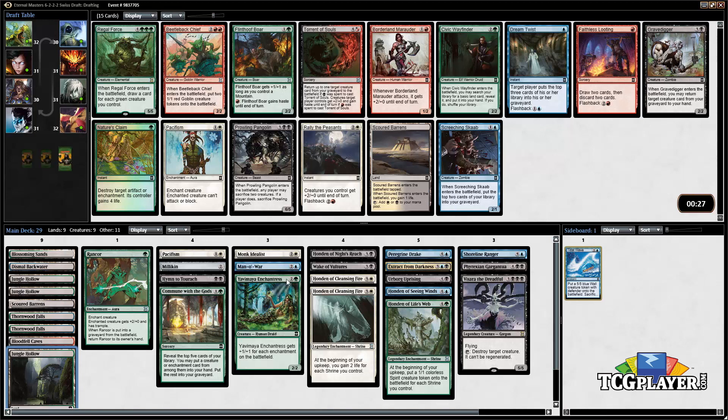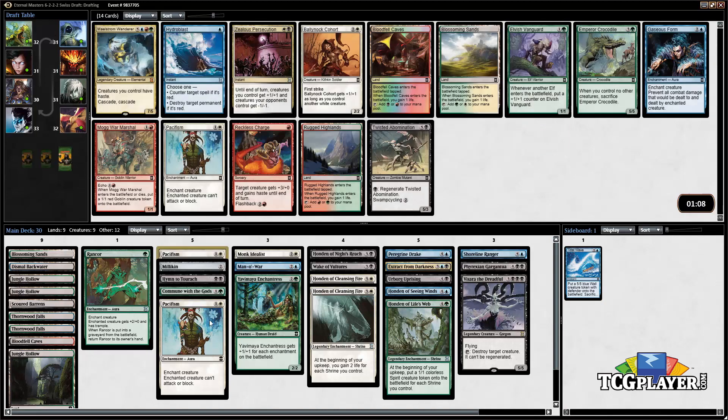Here we probably just want to continue on the enchantment theme. There's actually a Pacifism and we're lacking some early removal, so pretty sure that's just going to be the pick. Civic Wayfinder is a mana fixer but we don't really want to be messing around with Regal Force either. So just going to take the Pacifism out of that pack.